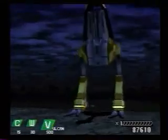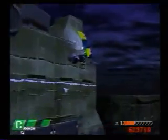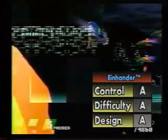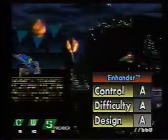The use of camera motion is exquisite, heightening the gaming experience. The graphics are three-dimensional, while the play is two-dimensional — a perfect mix in this case. 3D control would be too much to handle, considering the game's speed. Einhander is only one of three games to receive straight A's on our show so far this year. Control, difficulty, and design are top-notch. The difficulty is especially deserving of an A.